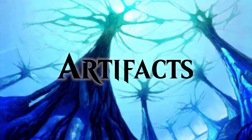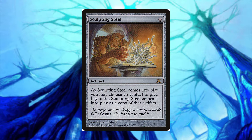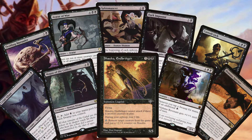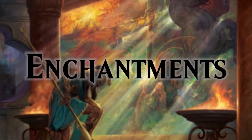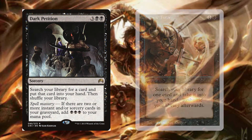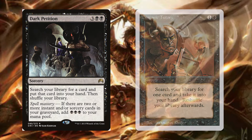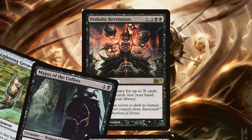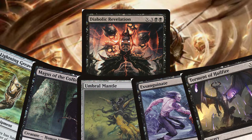The only artifact we haven't covered yet is Sculpting Steel — for 3 mana it enters as a copy of any other artifact, usually Gilded Lotus or Thran Dynamo. For tutors and miscellaneous cards, we run Diabolic Intent and Demonic Tutor. Diabolic Intent is great because it gives us normally 3 mana back because of the removal we cast already. Diabolic Revelation lets us search for X cards — with enough mana this searches for Boots, Swiftfoot Covers, Umbral Mantle, and either Exsanguinate or Torment of Hailfire for a win.